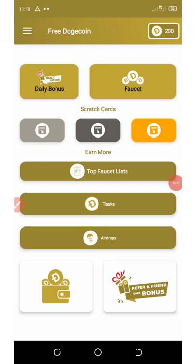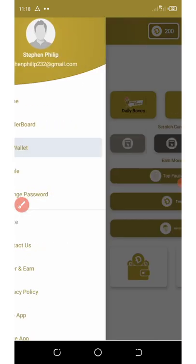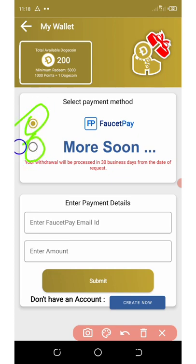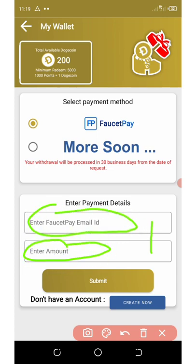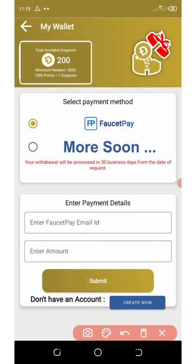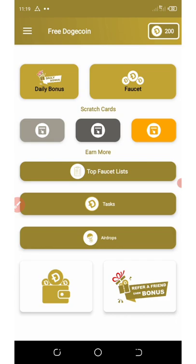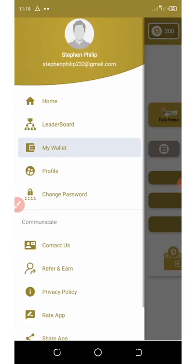Now let's talk about withdrawing. Click on the top left corner — the horizontal lines — and then click on Wallet. You'll see two payment methods; they currently accept only Payeer payment. Enter your Payeer email ID, enter the amount you want to withdraw, and click Submit. If you don't have a Payeer account you can click Create Now. Note that 1,000 points is equivalent to one Dogecoin, so you'll need patience to reach your first withdrawal.